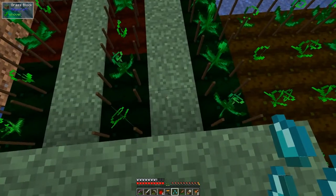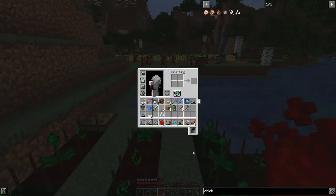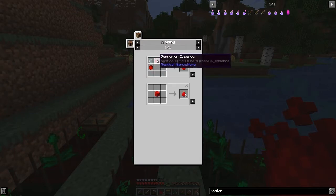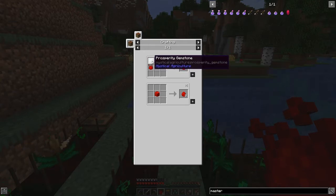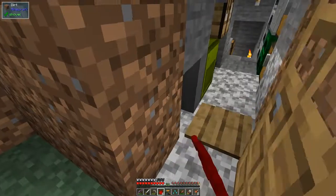I might put some supremum soil down here, but before I do that let's double check because I want to make the master infusion crystal. The master infusion crystal uses supreme gemstones - we need six of those and the prosperity gems. That's dead easy, it's all crafting.